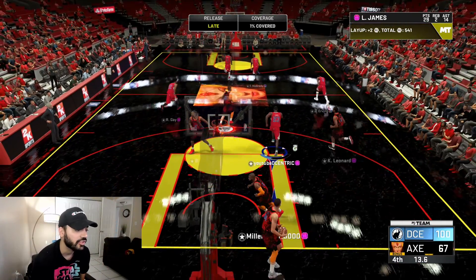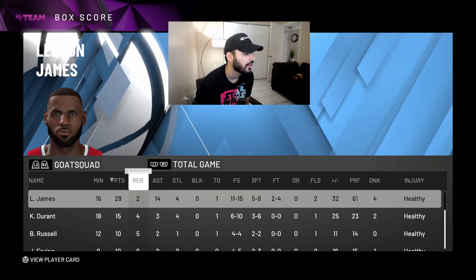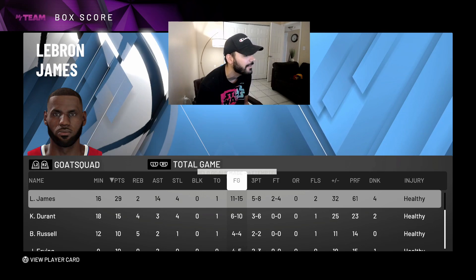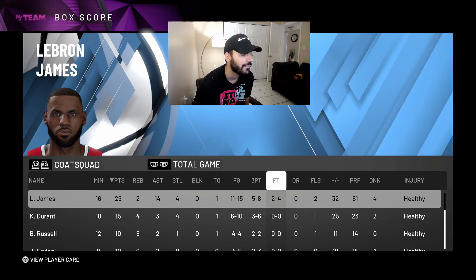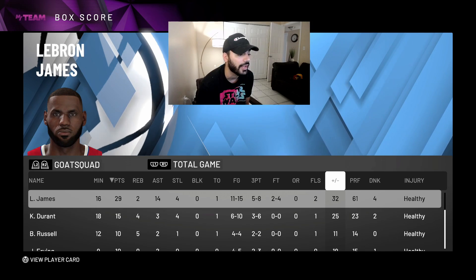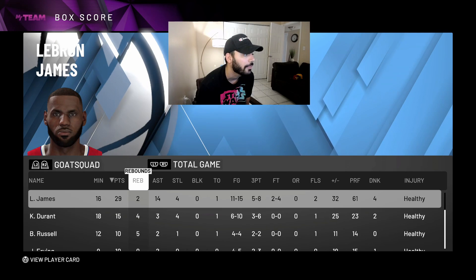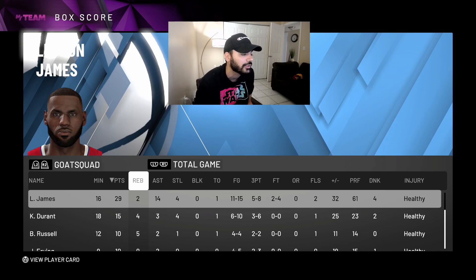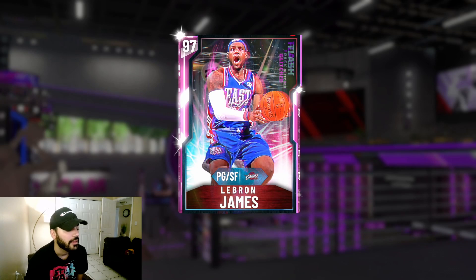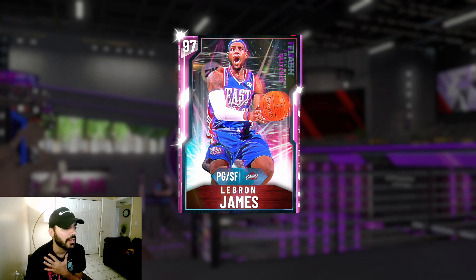LeBron James: 29 points off the bench, two rebounds, 14 assists, four steals, only one turnover — 11 for 15 from the field, five for eight from the outside, and four dunks. Look at the plus/minus with LeBron James on the floor: plus-32. This card is absolute money. You see him shooting deep from the outside — I can only imagine what a Galaxy Opal LeBron with Hall of Fame Range Extender is gonna look like.